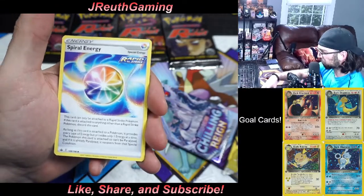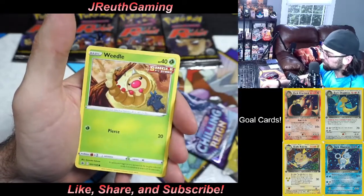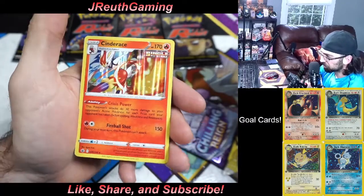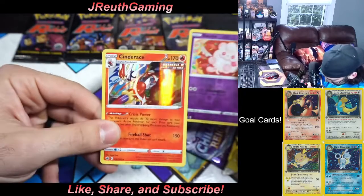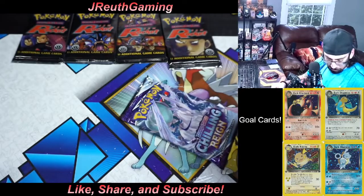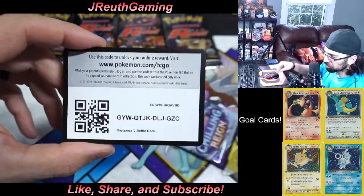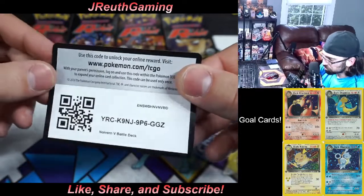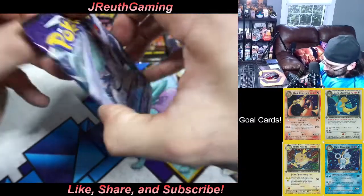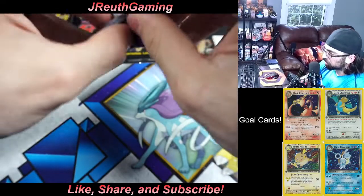The card trick for fossils — is it three or two? Cyndaquil is holo, that's pretty cool. We'll take that first pack for sure. Here are some code cards for you guys from stuff I've opened through the week — some Celebrations content coming up on the channel, make sure you're tuned in. Last warm-up pack, then we're diving in.